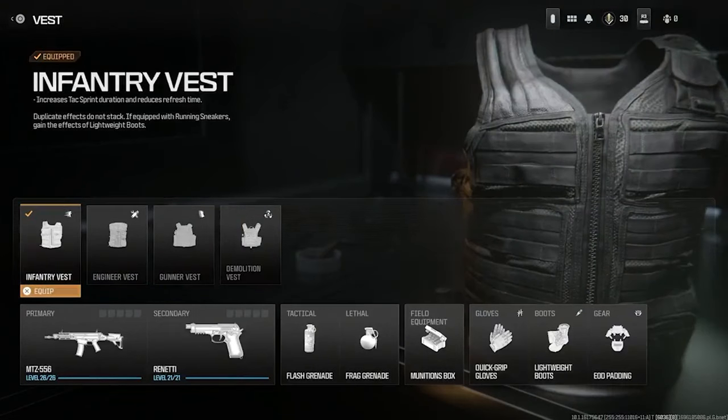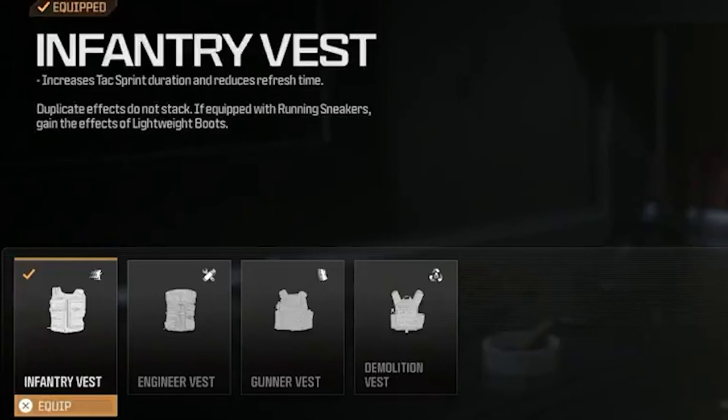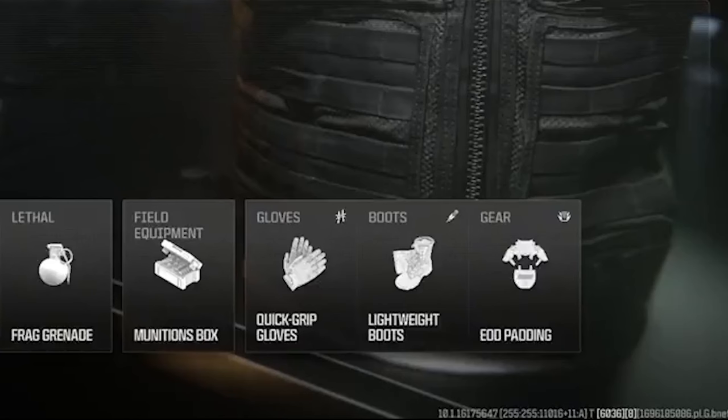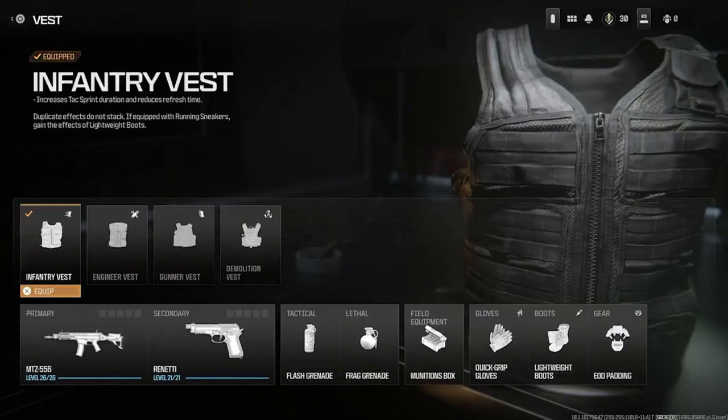As you guys may be able to see here, there are some new additions to the game such as vests. They are the most important thing simply because they block out certain other parts such as the gloves, the boots, and the gear you can see in the bottom right. Depending on which vest you have, it will block out some of those places.